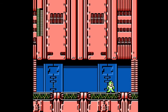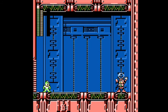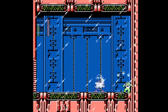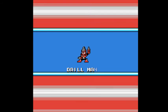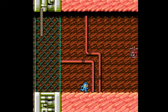Actually, we're not done with Bright Man, because his weakness is Rain Flush. You can also use the Pharaoh Shot, which is probably the better option because Rain Flush takes a little bit before it starts doing damage. The Pharaoh Shot is another charged weapon. Honestly, I just stick with the Mega Buster — get Bright Man down to pretty low health, then use Rain Flush to finish him up.